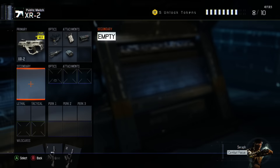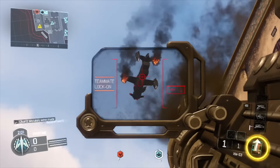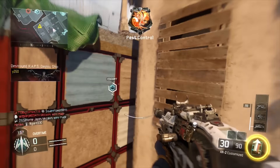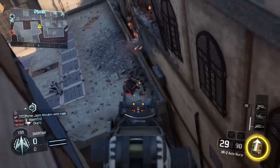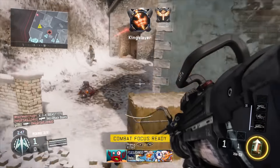Point 9 goes to a secondary weapon, the XM-53 launcher — a free-fire or lock-on launcher that is very effective at taking out scorestreaks. In doing so, you earn points and support your team. And as a last resort, you can also use the XM-53 against enemies.